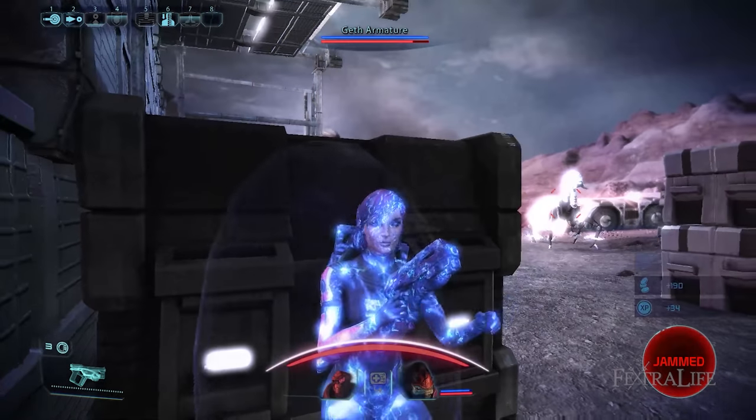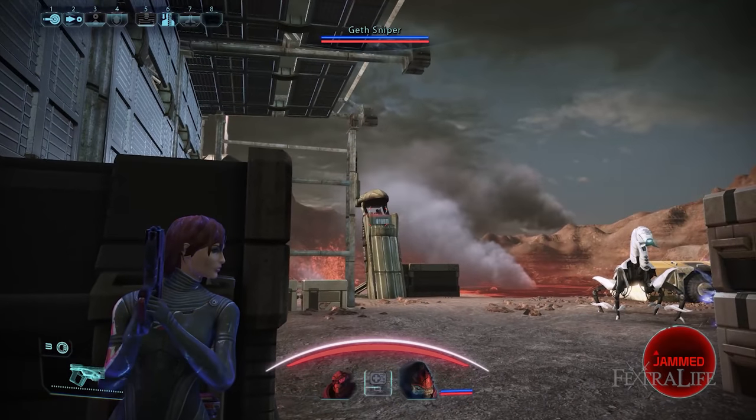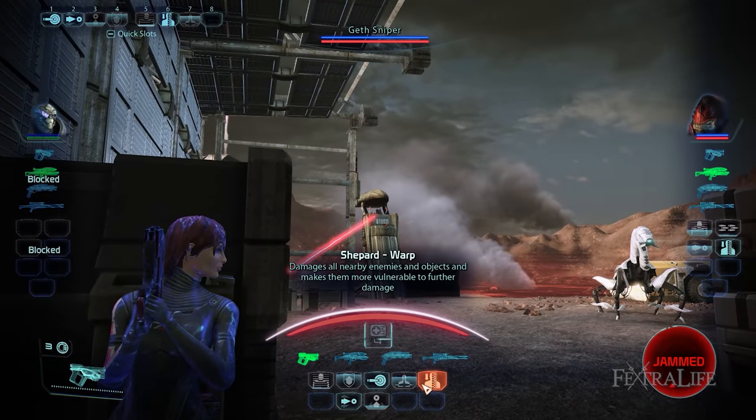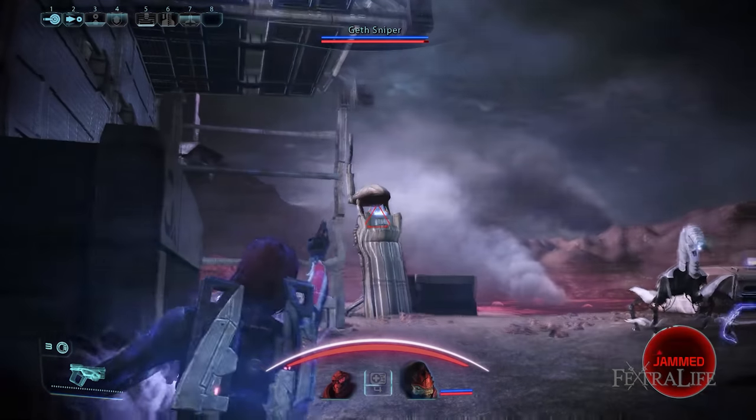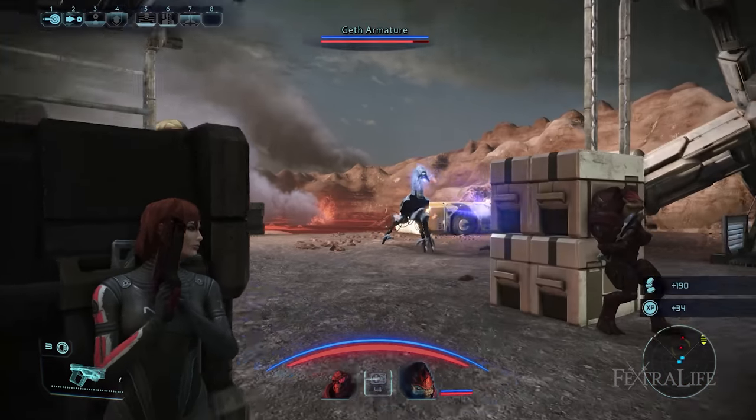What makes this talent better is it enables your Vanguard to equip Medium Armor at rank 7. Medium Armor improves your durability and protection from all sources of damage. This coupled with Shield Boost and Barrier will make you very difficult to kill. The sooner you get this to rank 7, the faster you can wear Medium Armor.